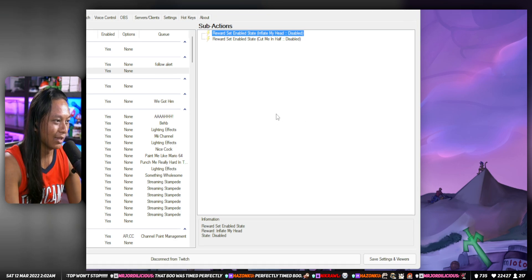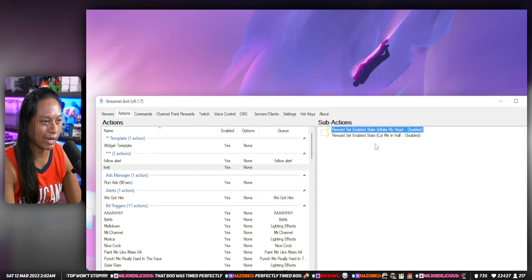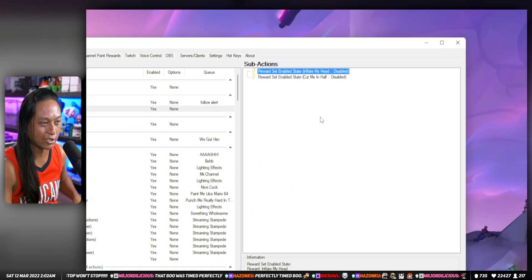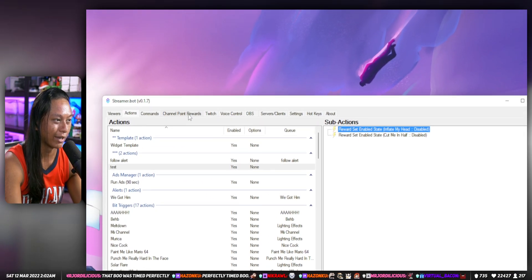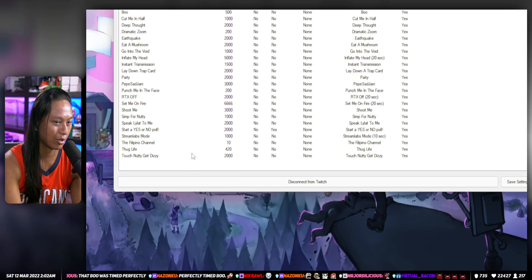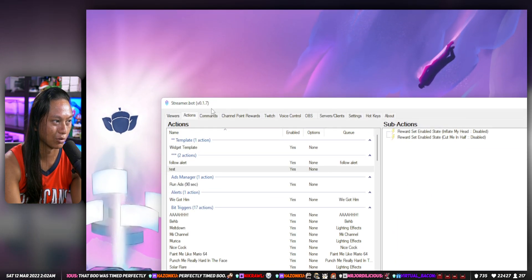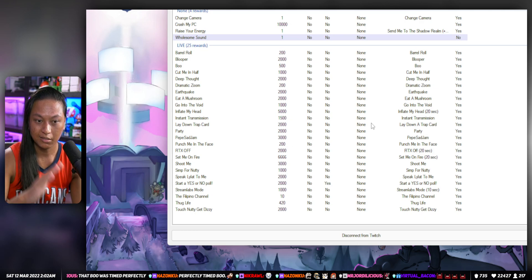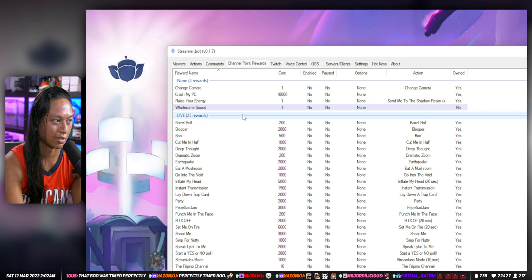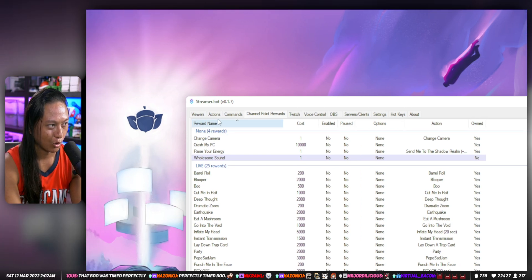I hate that — it's annoying. I don't want to have to remember to add every new channel point I create to this list. I think it would be great if I just had a single bit of code where, even if I add new channel point rewards, I don't have to add them to a list — it will automatically get turned off using our kill switch code.